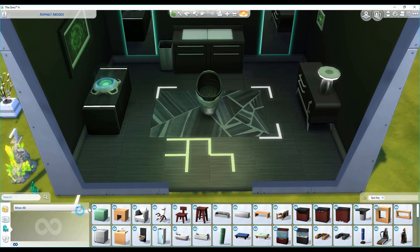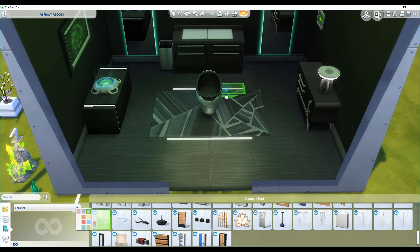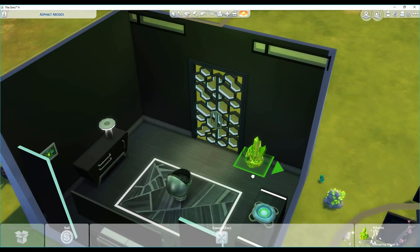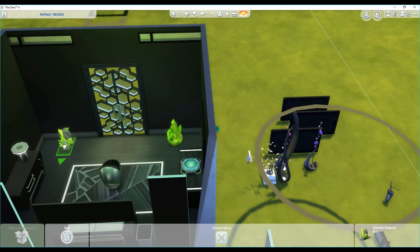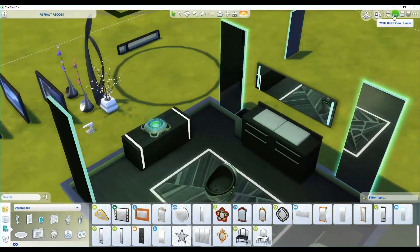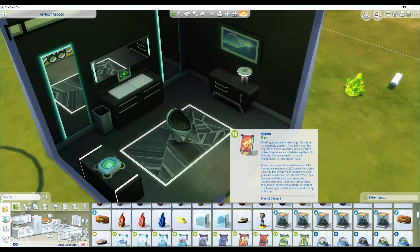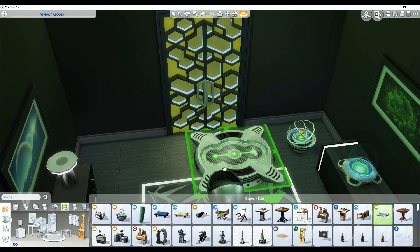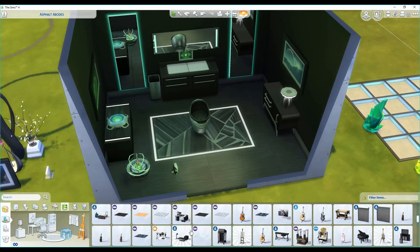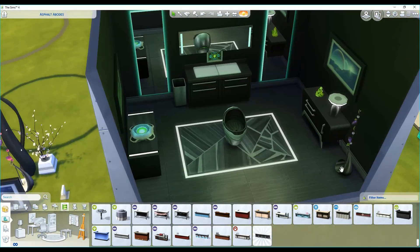Here I'm adding some lighting to the floors. For this build I used a lot of items from Spa Day. The mirrors and floor lighting from Spa Day are just so perfect — they add a whole new element to this build. I love the lighting from the mirrors and the strips of lighting that surround the rug under the bassinet. Those Spa Day items are really cool when creating a futuristic type of build. I'm also adding some funky lighting and some items from Get to Work — things you can create in the scientist career.